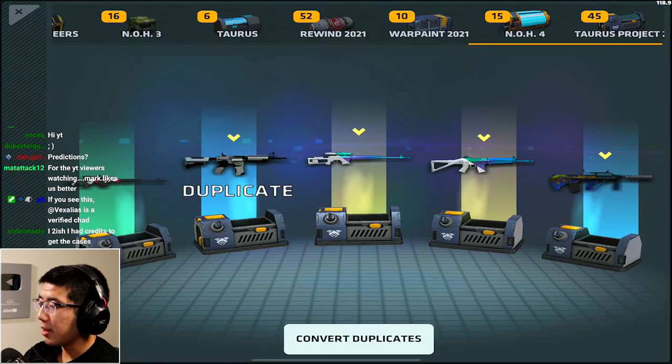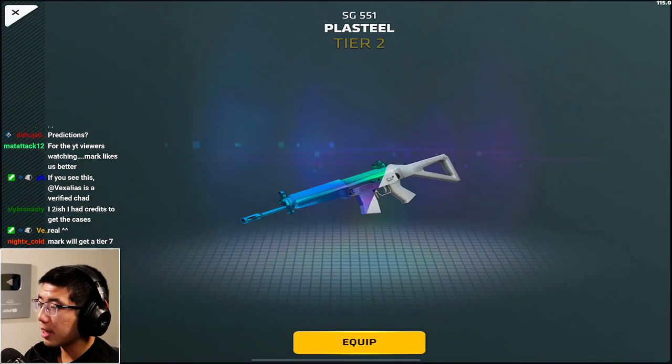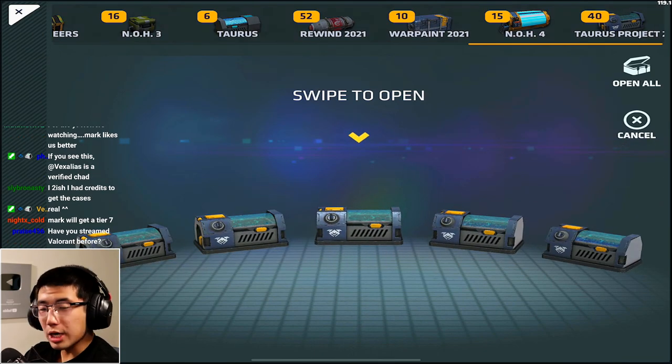We got a nice Parallel SVD, a nice Orbital Survey AUG tier 4, and these are the Plasteel or Plastiles for both of those. So we got some duplicates already - very nice, good start.